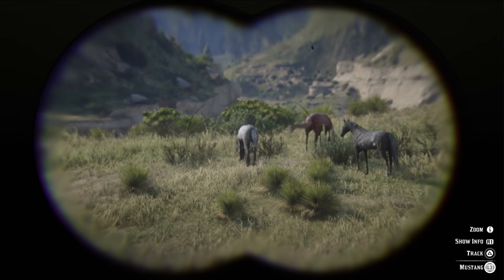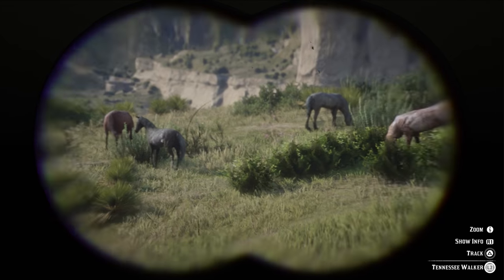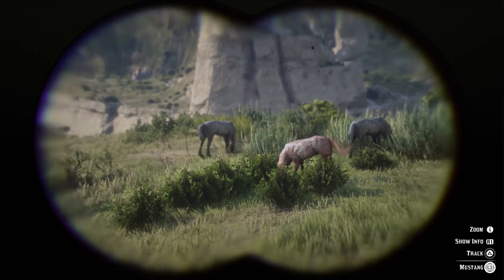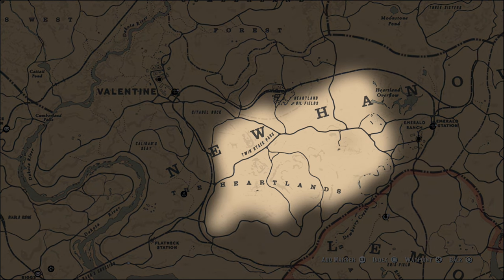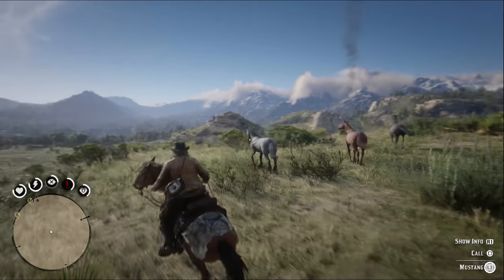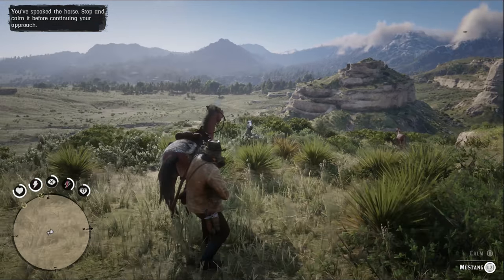Mustangs are not available for purchase from any stables, but there are a few options for nabbing one. Ride out the gate in chapter 2 and roam the plains of the Heartlands in New Hanover to find and capture yourself a Mustang. Keep in mind they are a little on the rare side, so you might need to check back a few times.